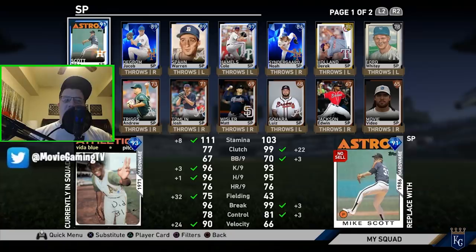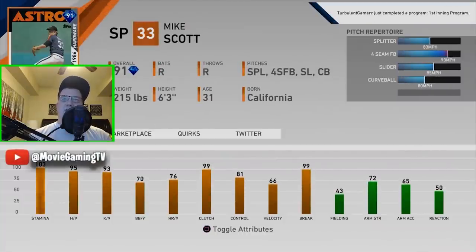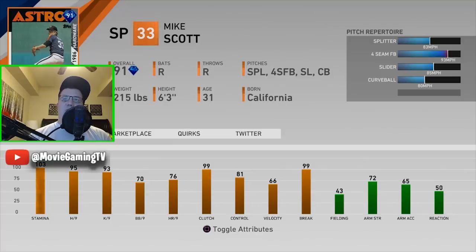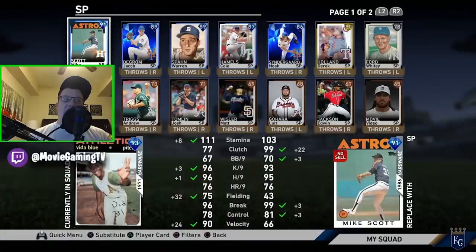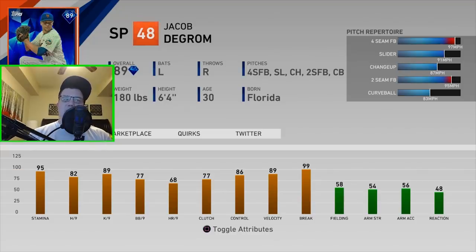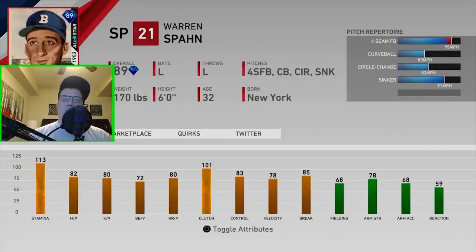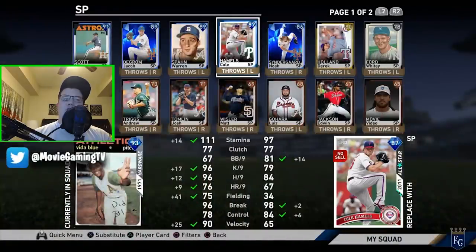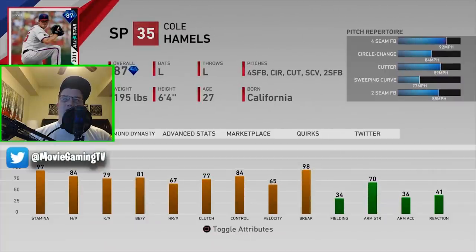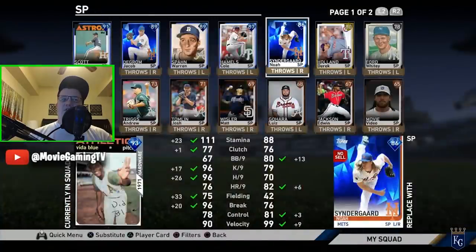I had to quick-sell some of my diamond pitchers to finish off the collections — ones that most likely would never play on my team. I have Mike Scott — splitter, forkball, slurve, and a curveball — an excellent pitcher I might give a shot over Vida Blue. I have Jacob deGrom now but haven't used him yet; might at some point if he's playing up on a certain day. I'll probably pass on Warren Spahn. Cole Hamels has good control, but I think Vita is better. There's also Syndergaard, but I feel like I can't hit my spots with him.